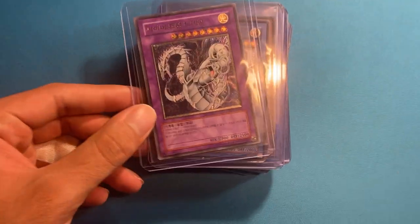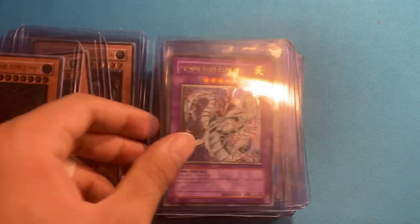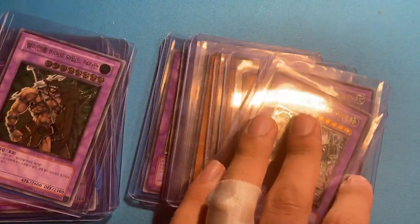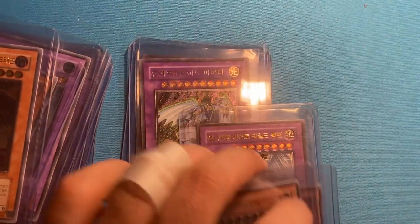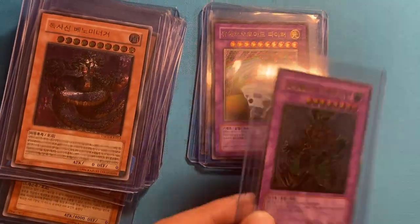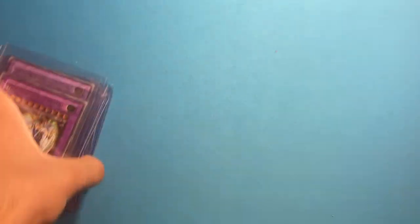Next on the block, we have more OCG stuff. Cyber Twin, Ruin, Dark Ruler, Dreadmaster, more Cyber Twins, some Elemental Hero Fusions, Ultimate Ancient Gear Golem Ultimate Rares. Rainbow Darks — three of those left, actually sold some of those. Tactical Evolution. Venom Naga Ultimate Rare — can't get that in the TCG. Wild Wingman, very cool card. UFO Roid Fighter. And then Magma Neos Ultimate Rare. So those are some good ones.